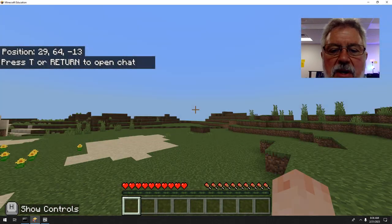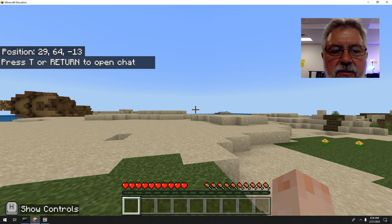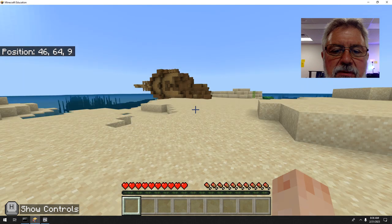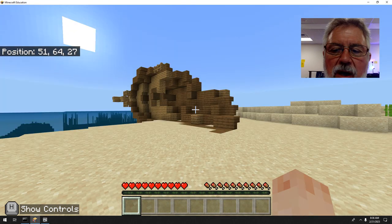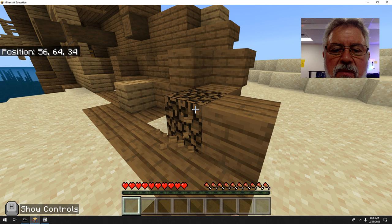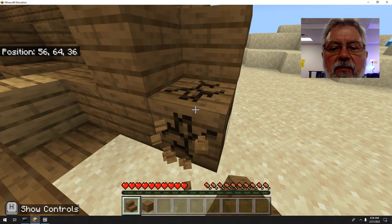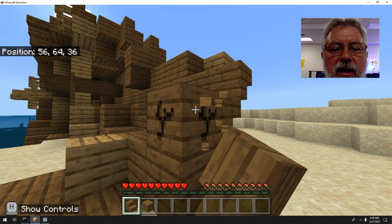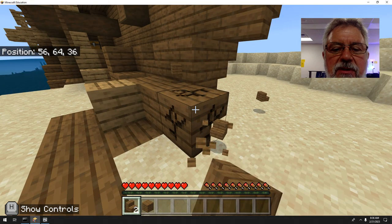We're looking for trees right off the bat. It looks like I'm in a desert — the sun's coming up — and there's a shipwreck over here, which is interesting. I can get wood right there. There are turtles nearby. Mobs are parts of the game that move on their own AI — they can be animals or monsters. These shipwrecks usually also have a chest inside.